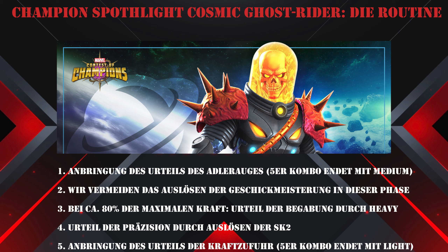Bei ca. 80% der maximalen Kraft lösen wir das Urteil der Begabung aus – das passiert durch das Auslösen einer schweren Attacke. Im Anschluss kommt das Urteil der Präzision, ausgelöst durch die SK2, was gleichzeitig das Urteil der Grausamkeit auslöst. Als fünftes und letztes Urteil für die erste Phase lösen wir das Urteil der Kraftzufuhr aus, indem wir eine 5er-Kombo mit einer Leitattacke enden lassen.